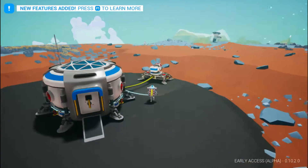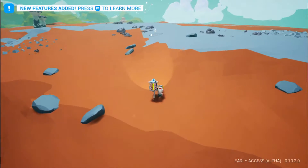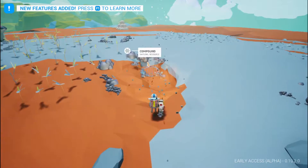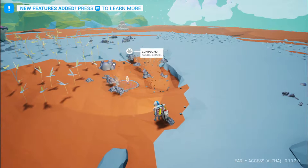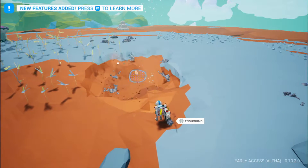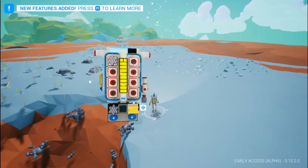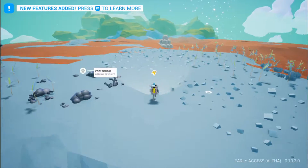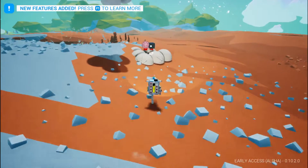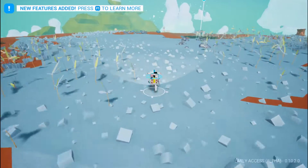No compound though. There's some compound right over here. If you do not know, compound is basically the basic kind of material — you can make tethers out of it. Tethers can carry oxygen and power from your base. I'm gonna come over here and grab this little thing. These things carry about two items — quartz and carbon. Now I gotta run back to my base or I'm gonna suffocate.